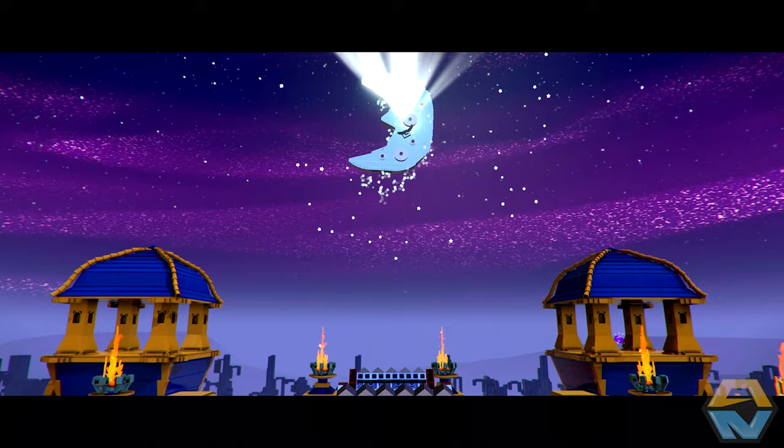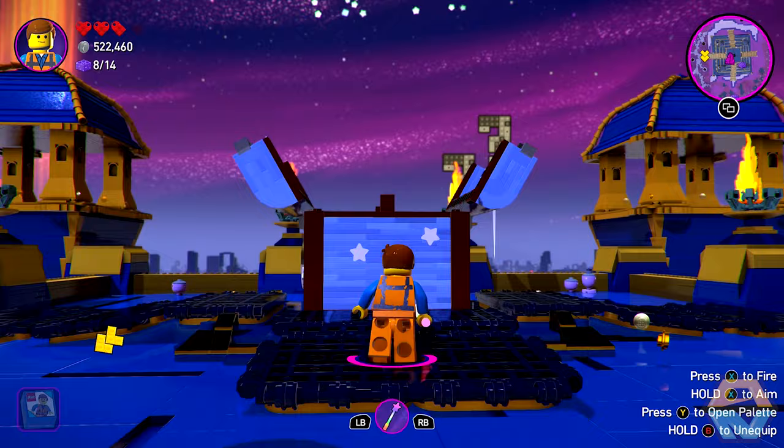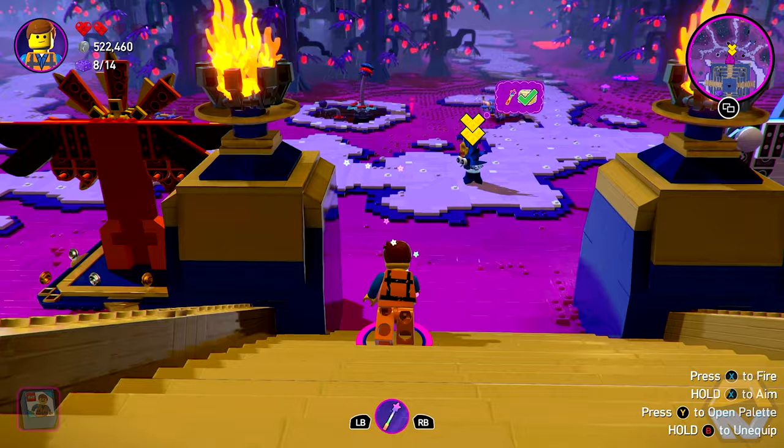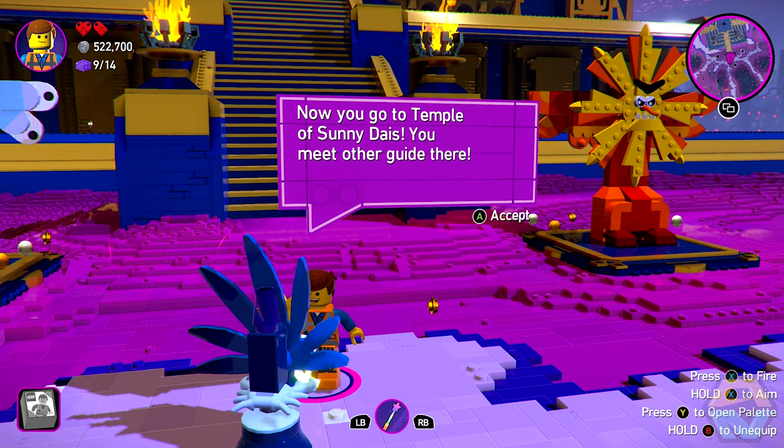There we go. Lunar Sea! Now what? Back down this way? Oh, that's hot. You have done well — only one more to go. Now you go to Temple of Sunny Dias. You meet other guide there.